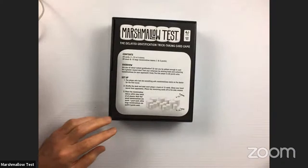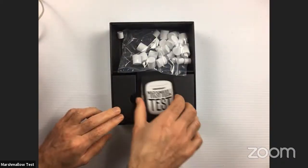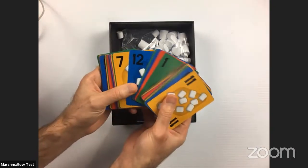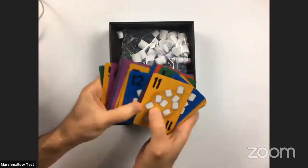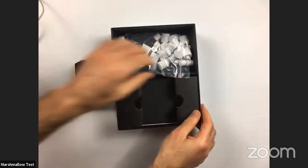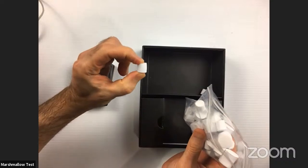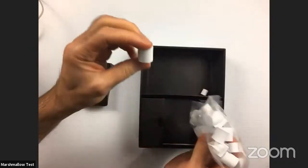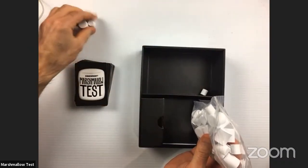It comes with 60 playing cards and a bunch of these squishy marshmallows. Let's open it up and take a look inside. We've got a set of rules, and here's the deck of cards. As mentioned, there are five different suits from one all the way to twelve, each in those five suits. It also comes with this fun bag of marshmallows — they look real but you can't eat them. Small marshmallows are worth one point and the big marshmallows are worth five points.